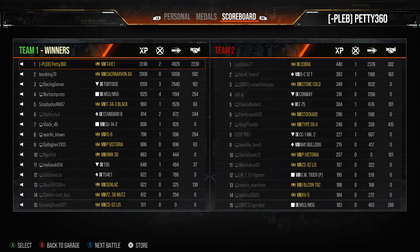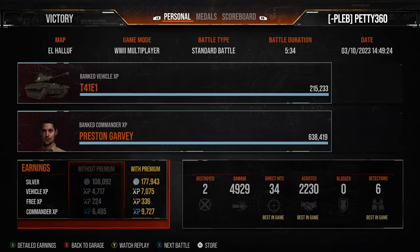That's all five Bulldog variants. I think it's between the T41E1 and the M41D for the best Bulldog variant — they're both very good tanks. The Bulldogs are what they are — all five of them are great. Thank you very much for watching and I'll see you next time.